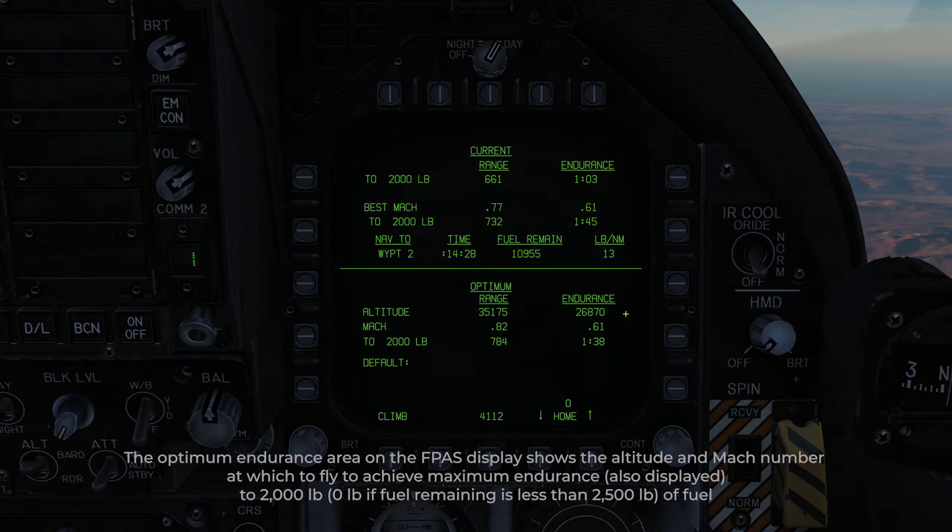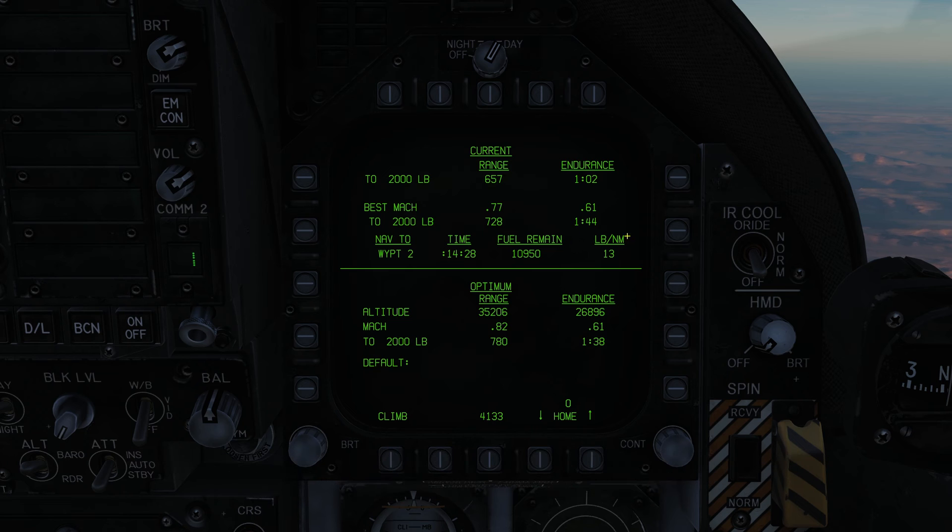For endurance, we would go down to Angels 27 at Mach 0.61, and at 2,000 pounds it would give us an hour and 38 minutes. Sometimes the numbers contradict themselves — we're currently at Angels 29 and our endurance at Mach 0.61 would give us an hour and 44 minutes. So I would actually stay here and slow to Mach 0.61 if I want to set up a barrier CAP or something where I need to be on station for an extended period.